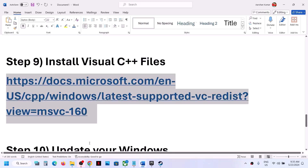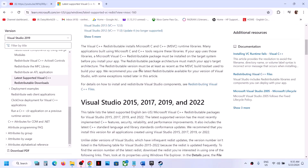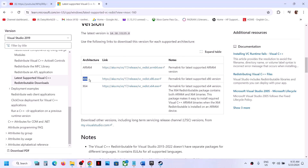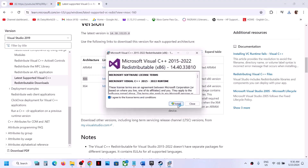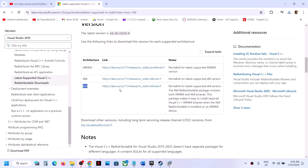The next step is to install Visual C++ files. Copy the link from the video description, which will take you to the Microsoft website for Visual Studio 2015-2022 redistributables. You need to install both the x86 and x64 versions. Download the x86 file, run the exe, and if you see the Repair option click Repair; if you see Install click Install. Then download the x64 file, run it, and again click Repair or Install as appropriate.